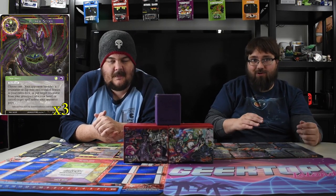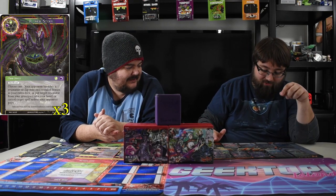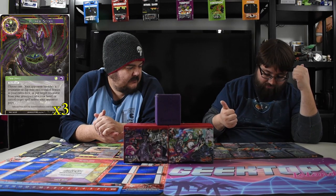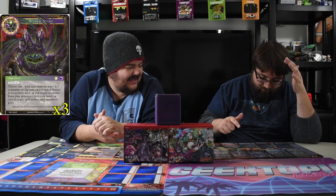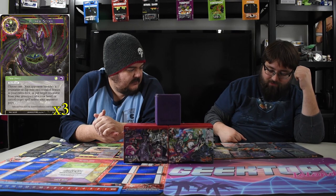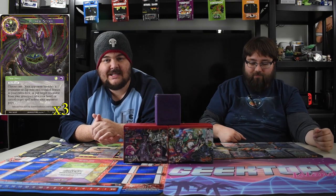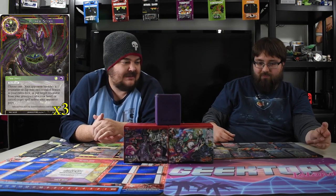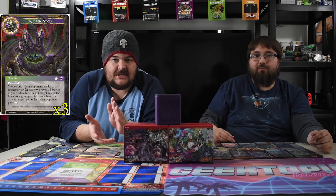Next one — Ruined Story. It's black-green Quick Cast — choose one: your opponent banishes a resonator, flip over two revealed stories in your extra deck, put a target resonator from your graveyard in your hand, or cancel target spell unless your opponent pays one more. It's a value card — two mana, choose one of three useful options at instant speed. If you banish a resonator at instant speed it's game changing. That one big dude you wanted? It's dead.